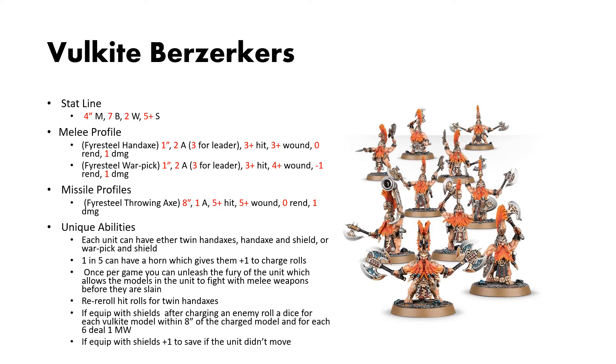So if your opponent kills any of your Vulkite Berserkers, before you remove them from battle, you can have them swing with all their weapons — they're going down in a blaze of glory. If you equip the unit with twin handaxes, you can reroll all failed hit rolls. If you equip them with the shield, after you make a charge roll, for each Vulkite model within 8 inches of the charged unit, you roll a dice, and for each 6 you deal a mortal wound. Also, if equipped with a shield, you give them a plus 1 save if they didn't move that turn.